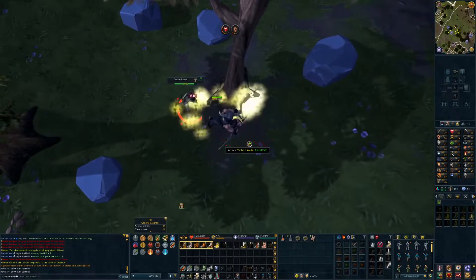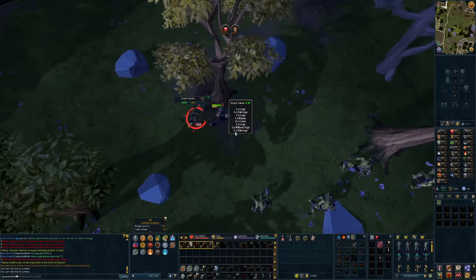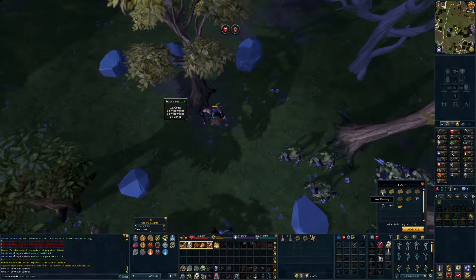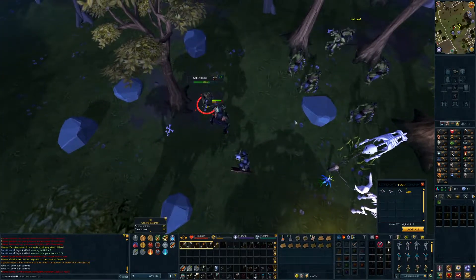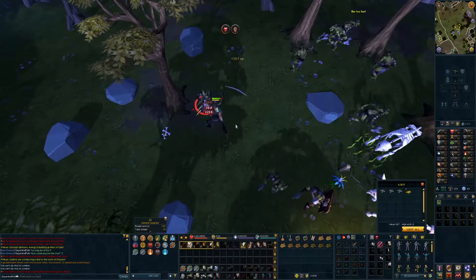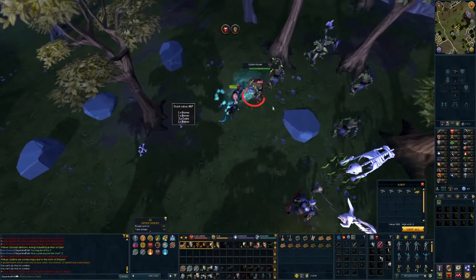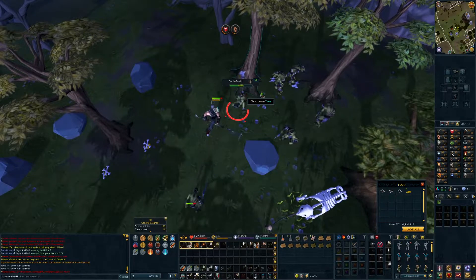I then checked out the Goblin Raids and holy hell have I been sleeping on these. I have been looking for a good source of Oak Logs for a really long time, and these are just amazing. The minions drop so many I've had to bank multiple times during a trip. It is a bit weird though because they only drop the logs if they spawn in the woods - otherwise it's stone spirits or seeds. I did get quite a few Marigold seeds too, and it seems like a really good way of getting resources, so I'm going to be doing those pretty much every time they come up.